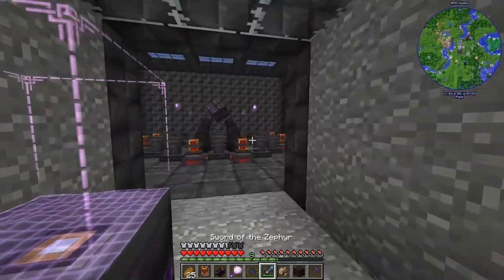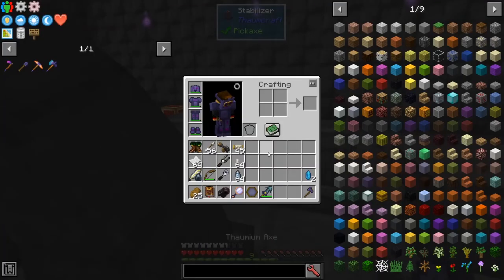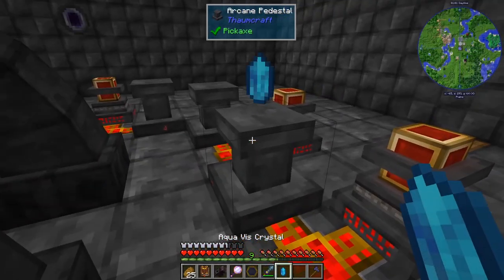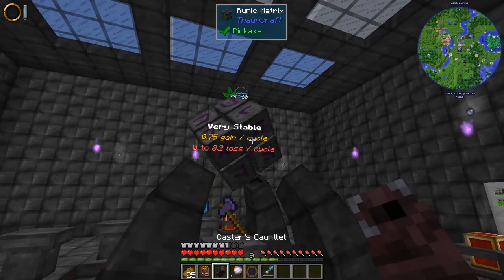Wrong way. Rare earths, planks, crystal, crystal, axe, and start the infusion.